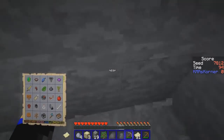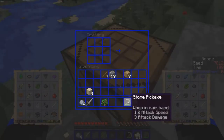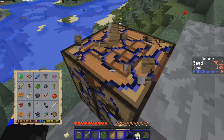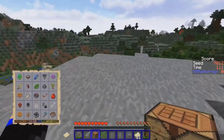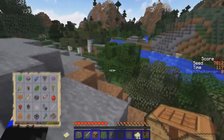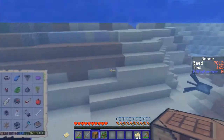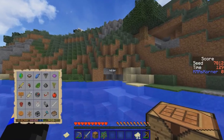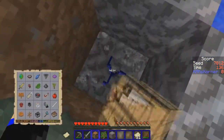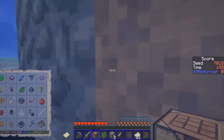Let's make ourselves a sword. Is there any exposed coal up here? No there is not. Should we check out that cave? There's a cave underneath it too — oh, that's a crappy cave, it goes nowhere. Let's get some coal from this.